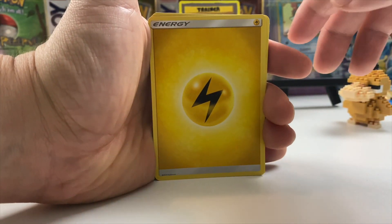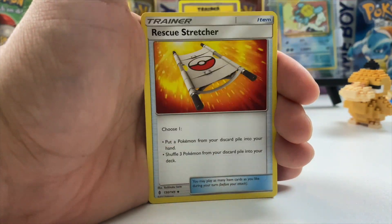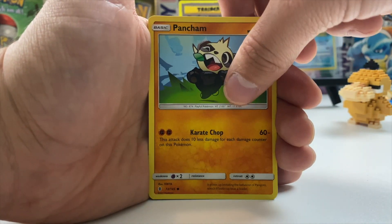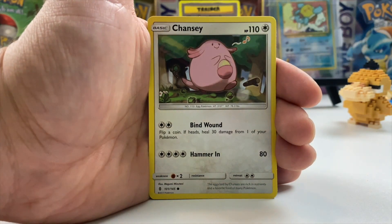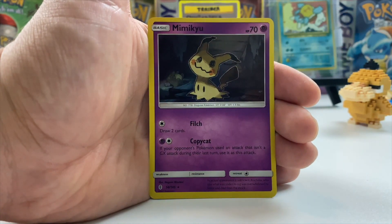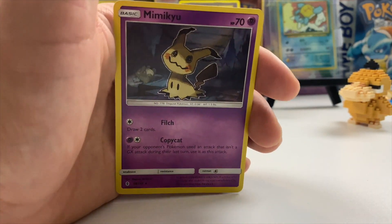Alright, let's see if I have better luck in the second pack. Lightning energy — that's a good sign! Also a Rescue Stretcher, Litwick, Pancham, Alolan Vulpix, Bellsprout, and the rare is... oh, holographic Mimikyu! Wow, that's really cool — I don't think I've seen that one in holographic yet. That's pretty awesome! Now for the big package from Denise — supposedly this is something we can't get in the States, it's Singapore-specific.